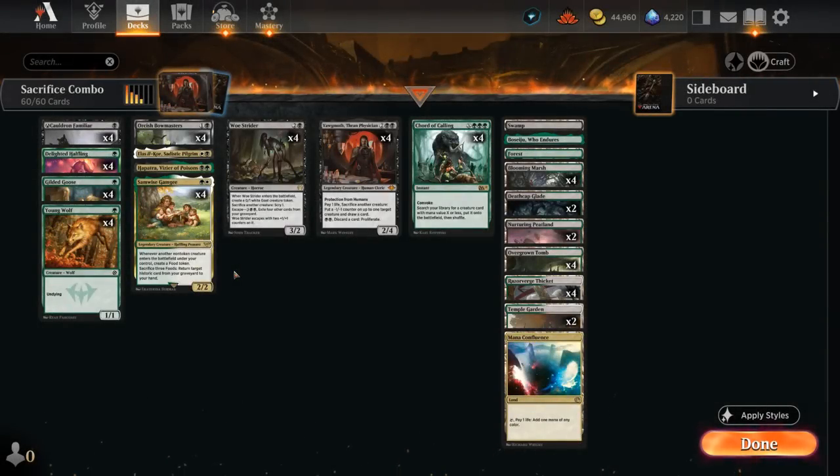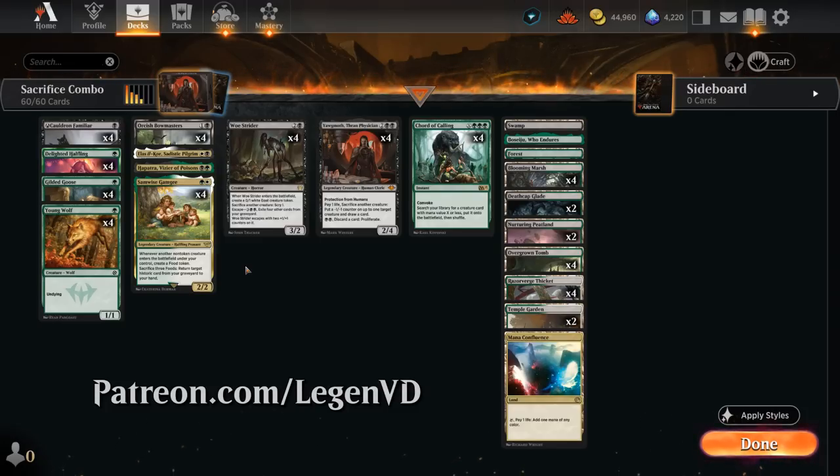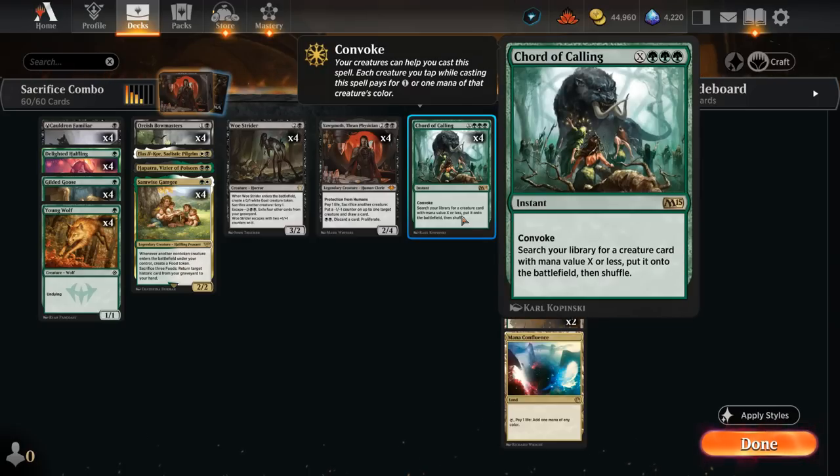Hello and welcome to another Historic Games video. Today we have a look at a Creature Sacrifice combo deck as suggested by my supporters on Patreon. This build has a few infinite combos throughout that we're going to try to assemble, and that's also thanks to the help of Court of Calling, a recent addition through Explore Anthology.